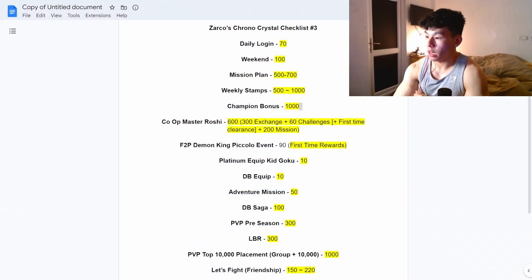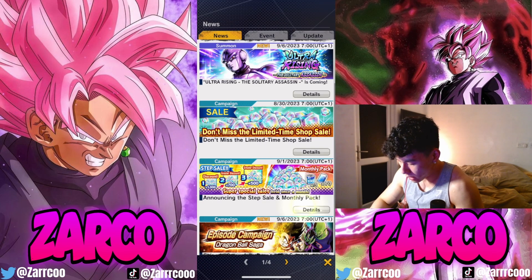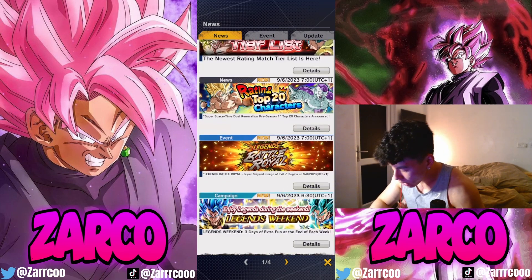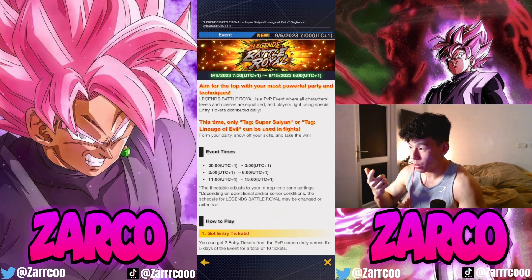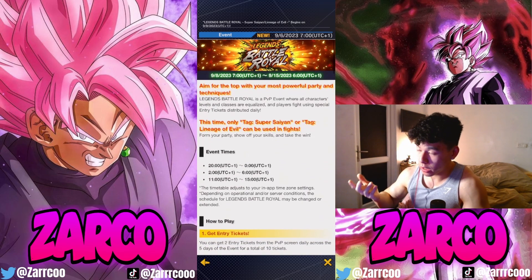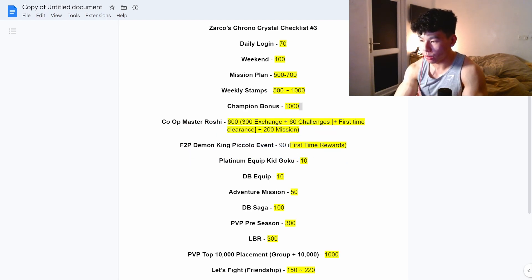We have the LBR. It's announced in the news but isn't out yet since it's still midweek — it'll be out in the weekend. It's Super Saiyan Tag and Lineage of Evil. Get your teams crafted and planned. I'll probably make a video showing possible teams you can have, but it's pretty self-explanatory. You can get yourself 300 Chrono Crystals there just by exchanging the LBR medals.